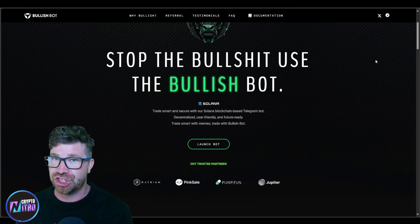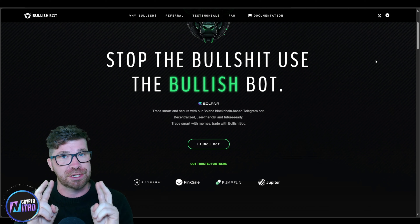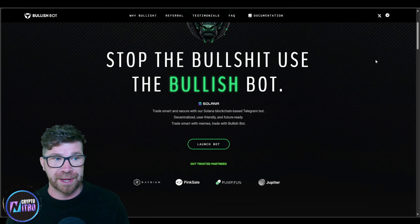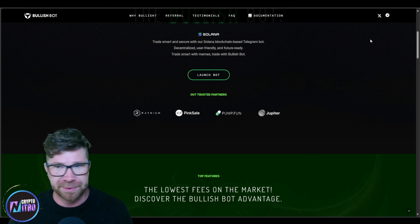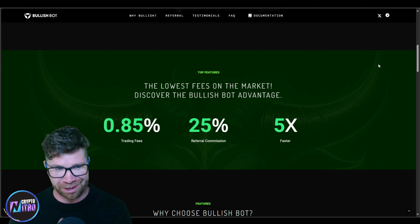I've actually used other Solana bots where they stopped trades because the bot was under maintenance. This one is different — you don't have to worry about that because it's decentralized. Their trusted partners include Raydium, Pink Sale, Pump.fun, and Jupiter. Jupiter is a lot better than Raydium, I'll tell you that.